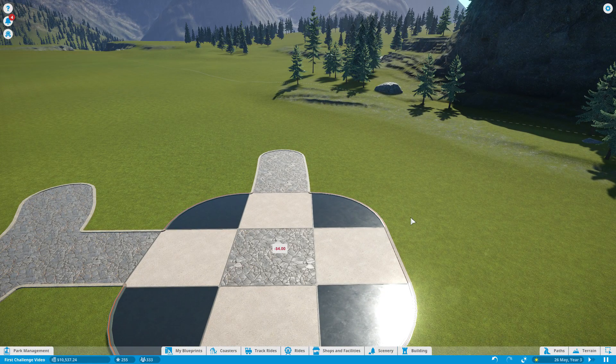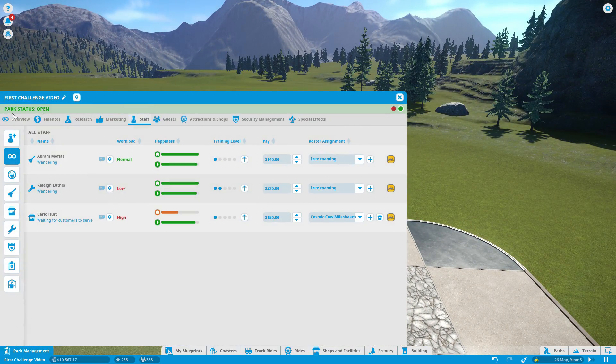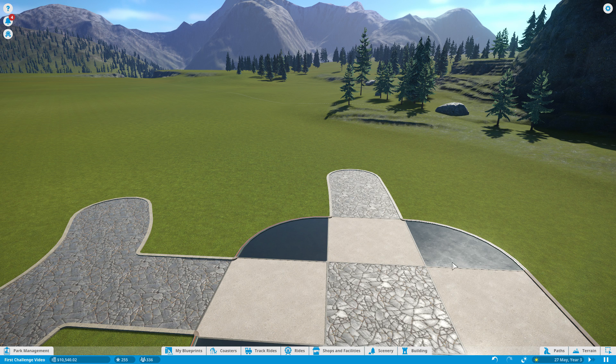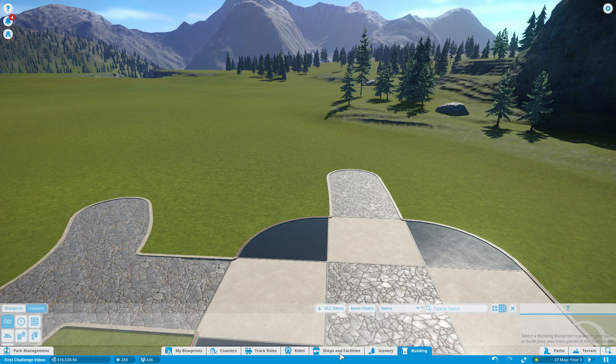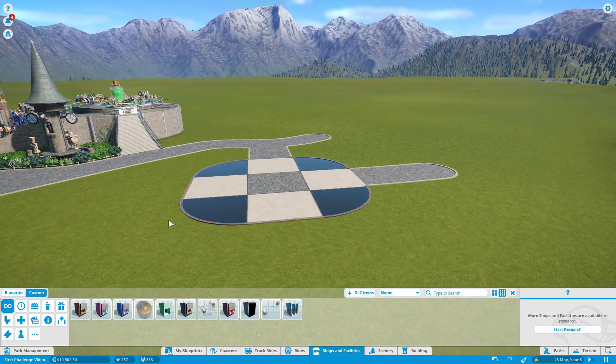Let's get started on my first build for today. Looking at our park overview, almost 28% of guests — close to a third — want food. So we're going to build a brand new pizza place and a hamburger shop with Chief Beef, as well as a staff building. We'll also be doing a food court in this little area over here, which we're going to spruce up a little bit.